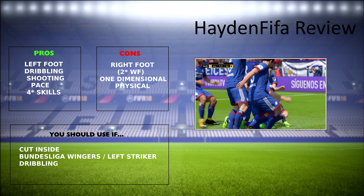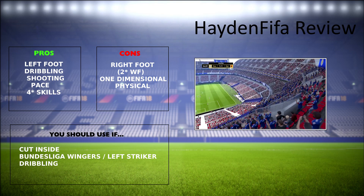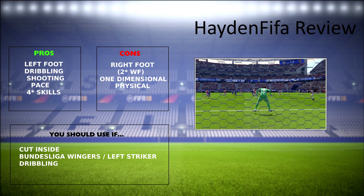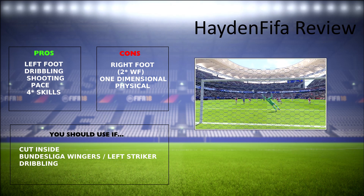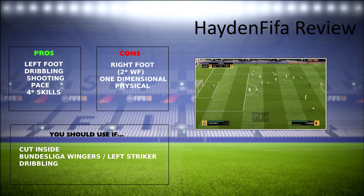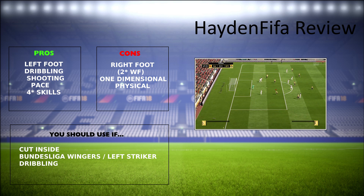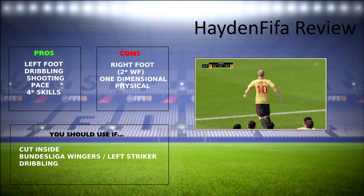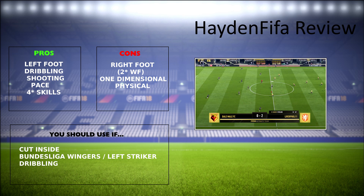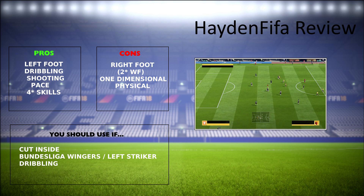His biggest con is just his right foot — it's almost completely unusable and makes him harder to use than a player with a decent weak foot. He's also very one-dimensional as a result, and a lot of your attacks will end up looking the same when using Robben. Not to say that's a bad thing, but it can make him easier to defend against. He's also quite weak physically, so whereas someone like Mané has both the dribbling and the physical presence, Robben only has the dribbling and can get pushed off the ball by a lot of players.